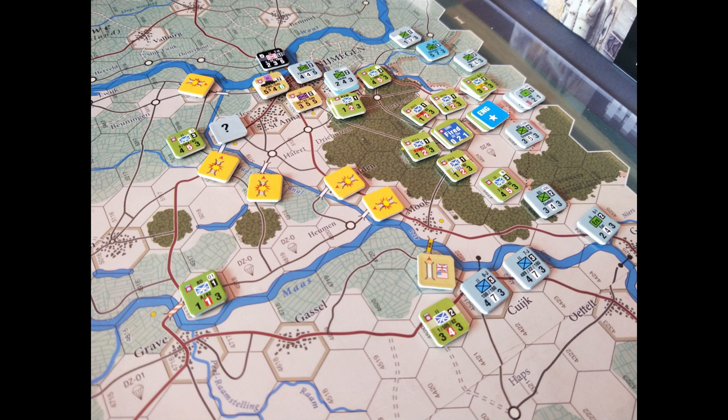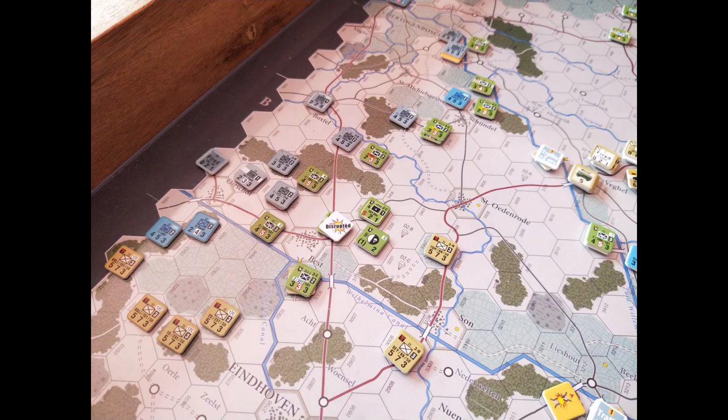This is a pretty critical decision — one of the big decision points you make is what to do in Nijmegen. And in hindsight, that was probably a bad decision. I probably needed to do more in Nijmegen early on to clear some of those town and city hexes. This is tough defensive terrain, particularly given the kind of German defence I encountered. Without spoiling anything, it didn't turn out too well, and I attributed that to these poor decisions early on.